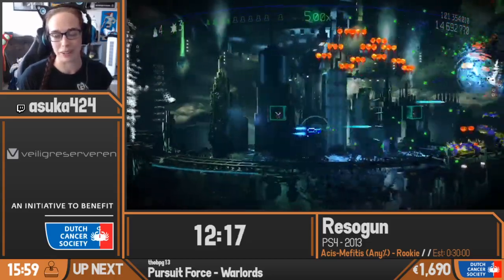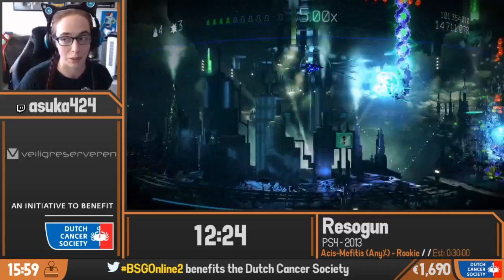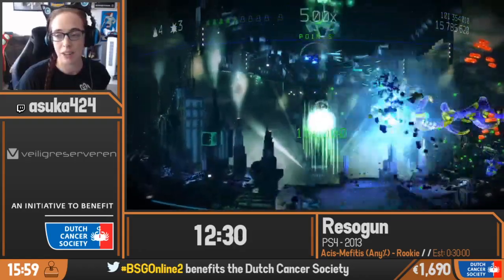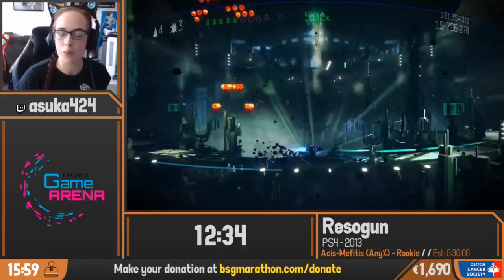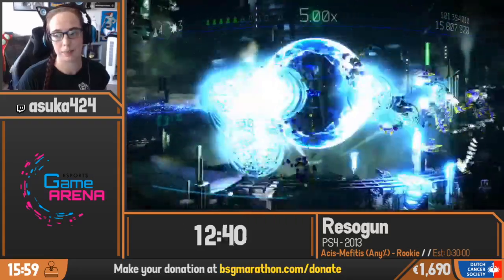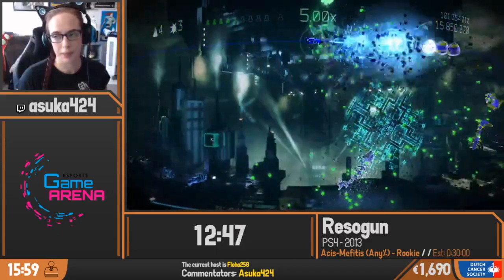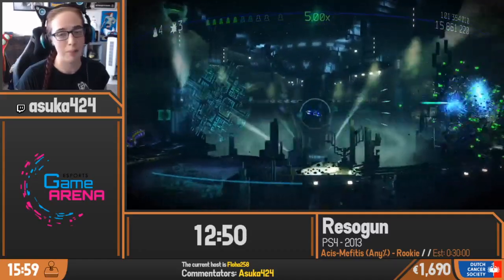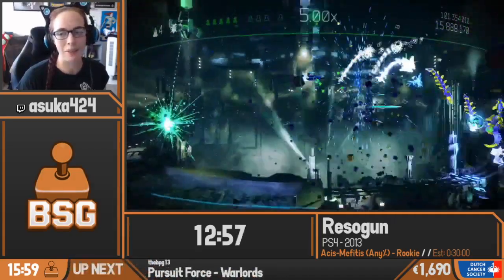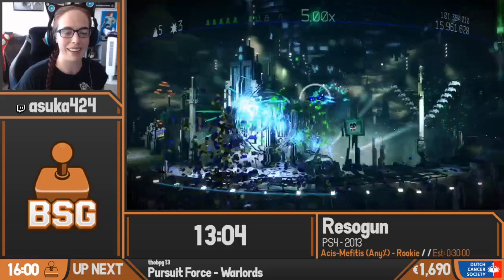That keeper right there was the scariest keeper in the game. Some keepers are sequence keepers — it starts off with only one being green and the rest being red. If you kill them out of order, you lose the human and the human dies. That particular set of keepers at the very end of that phase was a sequence set. If I'd lost that human, I would have lost a bomb — 20 to 30 seconds off my time — so it's a fun but mildly scary part.